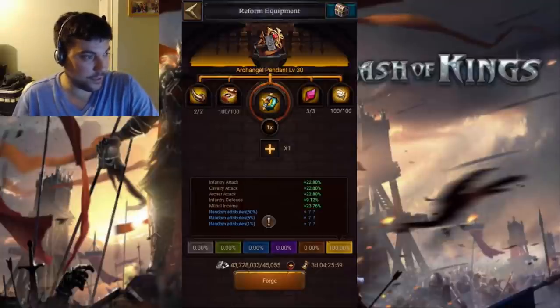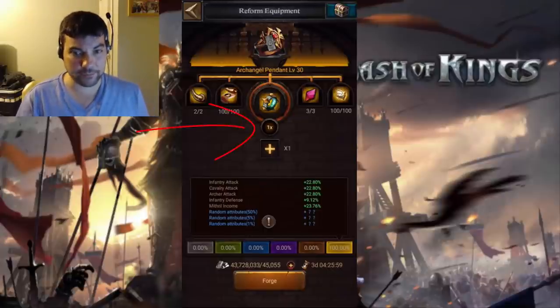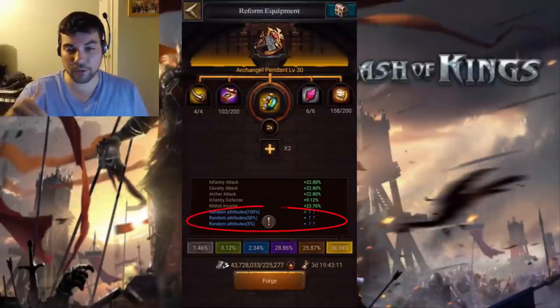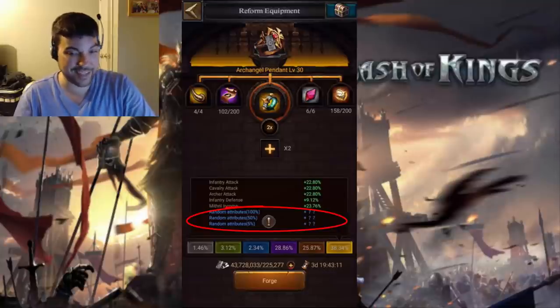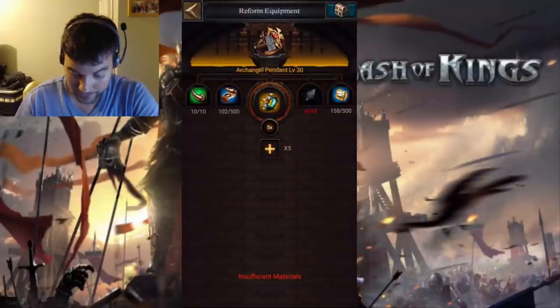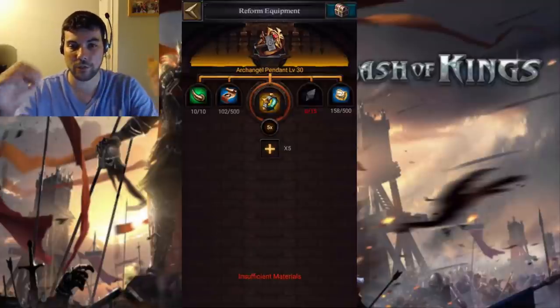There are also multiplier chances. You'll see I have a times 1 down below. If I hit times 2, everything doubles — all of the requirements. But what changed? Down below where you see the blue random attributes, now I have a 100% chance to get a random attribute, a 50% chance to get a second one, and a 5% chance to get a third one. If I go back to level 1, you see that just getting the bare essentials gives you only a 50% chance to get the first attribute, then 5 and 1 for the second and the third. And at times 5, all requirements are times 5, which gives you a 100% chance to get all three random attributes.